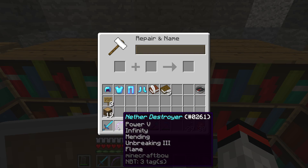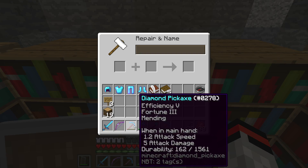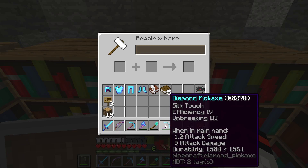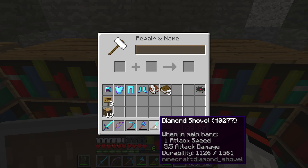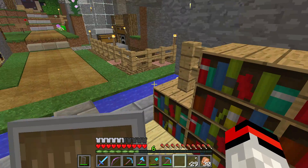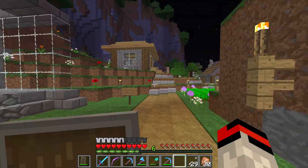Our Mending diamond pickaxe is going to break soon so I need to work on mending that. We have a diamond axe, and I also have Silk Touch, Efficiency 4, and Unbreaking 3 for when we go out and do some digging. So I'm going to go ahead and show you what we got from our mining resources — that's why the pickaxe is almost dead.